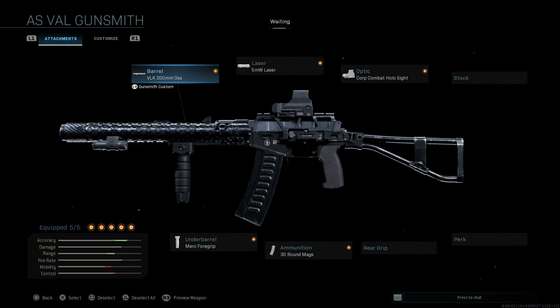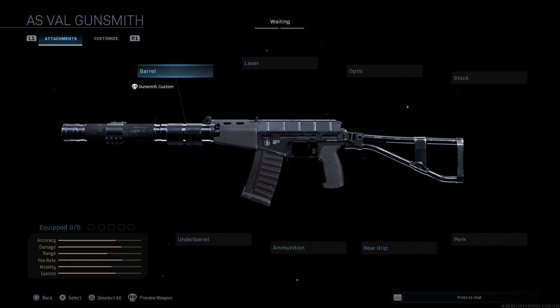I'll go over the pros and cons for a lot of the attachments on the first weapon and won't really repeat them on the other ones otherwise the video is going to take too long. The AS Val is a unique weapon with some different attachments — it is actually integrated suppressed, and we've gone over this build quite a bit for the weapon conversion series.